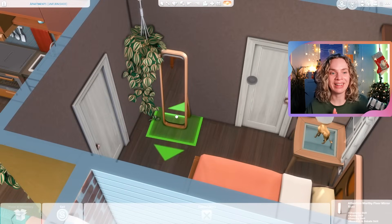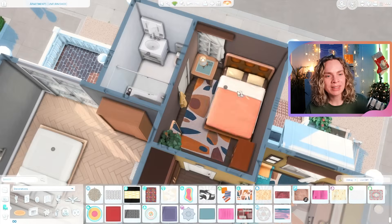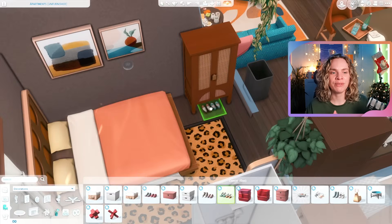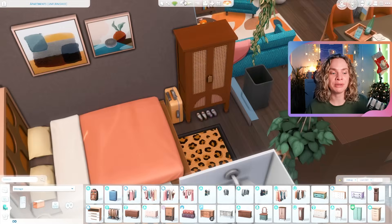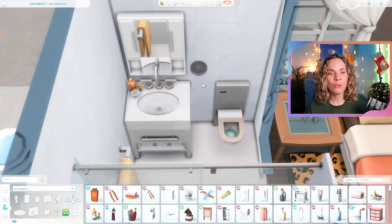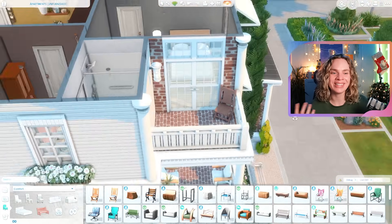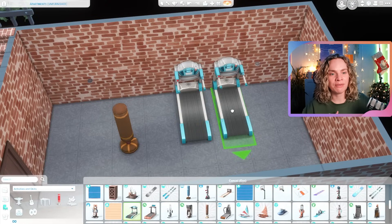The bedroom has a double bed against the wall — one sim living here. They have a very loud leopard print rug which I thought was so fun. Their bathroom is made a little more colorful to match their personality. This sim loves colorful furniture and decorations, so I went a bit crazy in that little apartment.